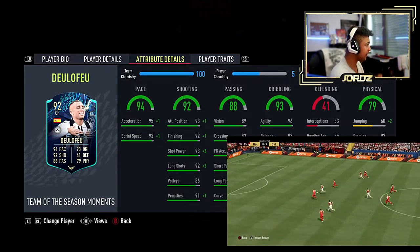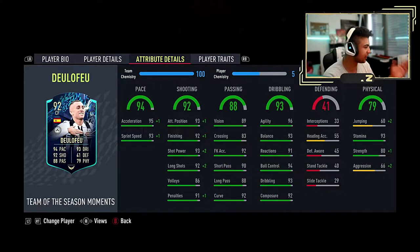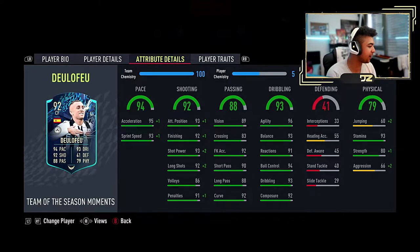Let's go through his in-games: 94 pace overall, which is 95 acceleration, 93 sprint speed. I do have all chemistry applied to this, so disregard these stats — we're going to go through the stats without the plus 1s and plus 2s attached to them. Then the shooting: 92 overall, 93 attacking position, 92 finishing, 93 shot power, 92 long shots, 86 volleys, 91 penalties.